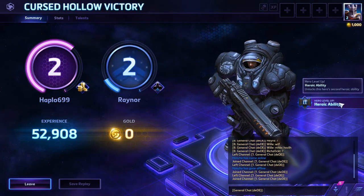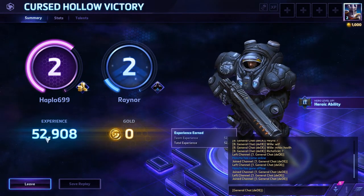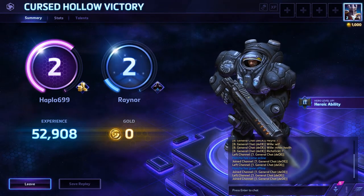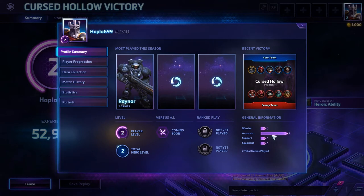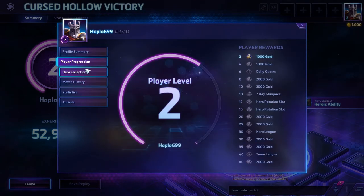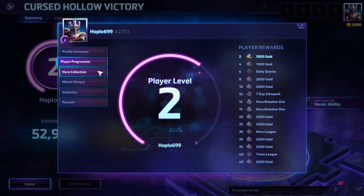I have no idea what that does. Unlocks his second ability — that's cool. You can use gold to buy heroes. Oh, this is me. I've played two games with Raynor now, who is apparently an assassin. You get gold when you level up — okay. That's cool. Or you can just buy them.